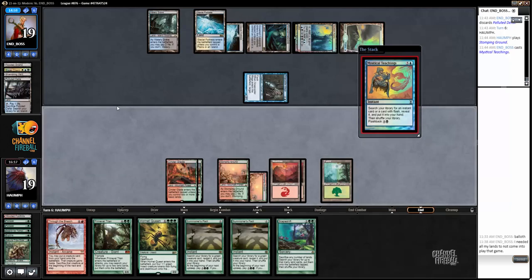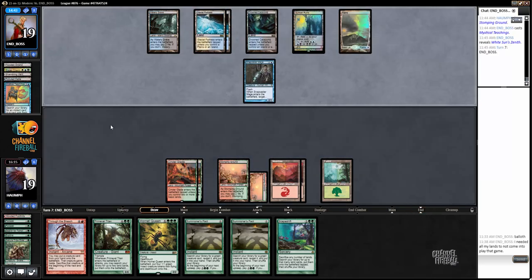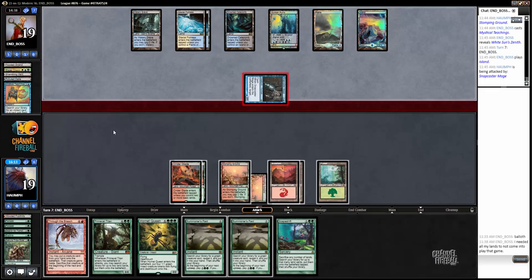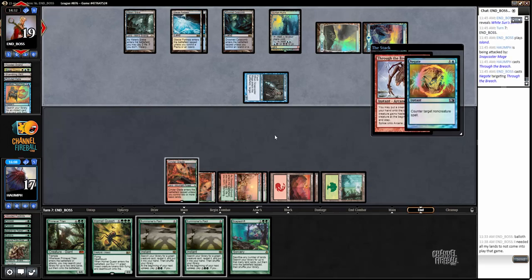We're going to need like multiple Through the Breaches here. White Sun's Zenith - okay, I'm actually kind of happy that was the card because my opponent probably won't be able to cast that for a while. Let's play Through the Breach.